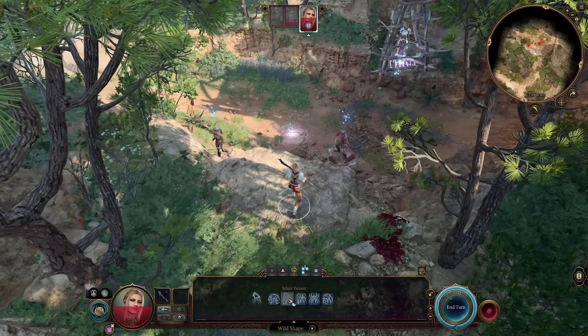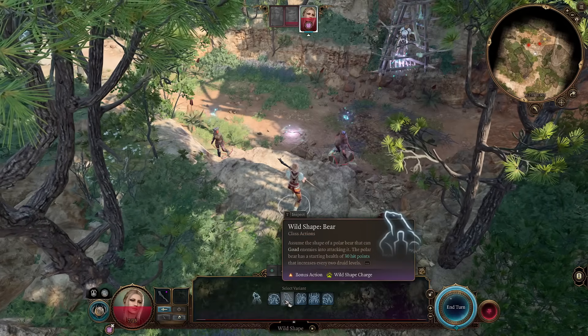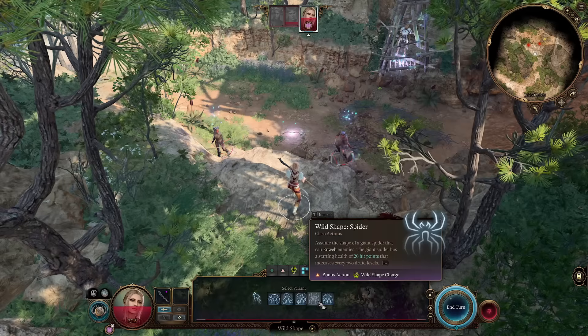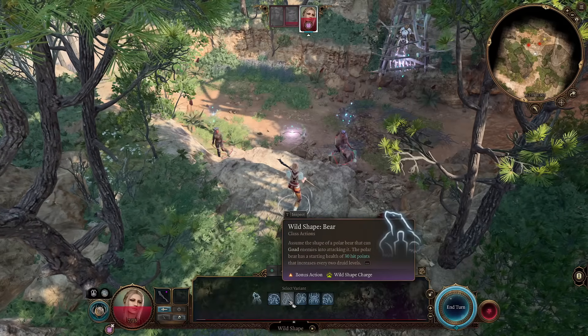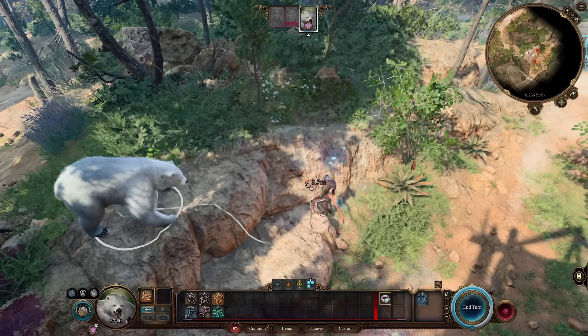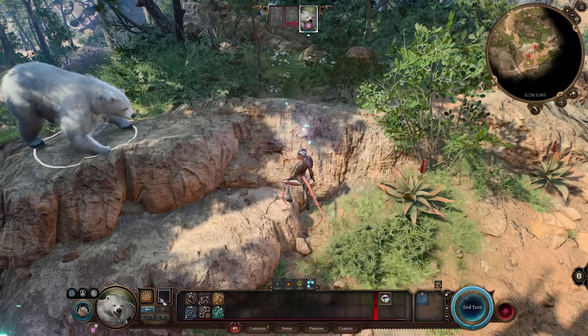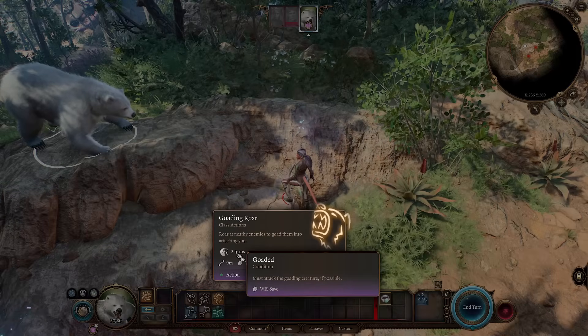With your bonus action you can cast your Wild Shapes. There are a bunch of Wild Shapes — Badger is cool, Bear is cool, Cat is not cool (it's used for exploration), Spider is very good, and Wolf is extremely powerful too. But try to get used to Bear form because we're building the tanky druid. You can keep concentration on Faerie Fire even in Bear form, meaning the bear can do basic attacks with advantage.